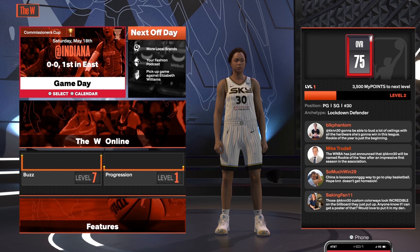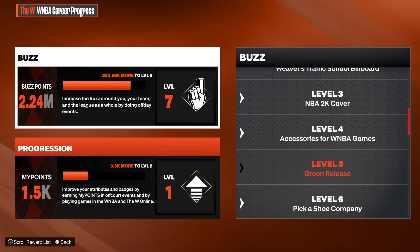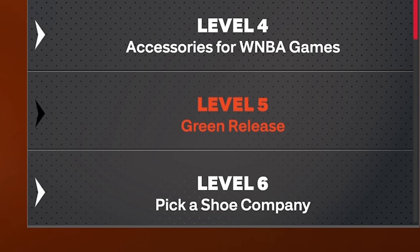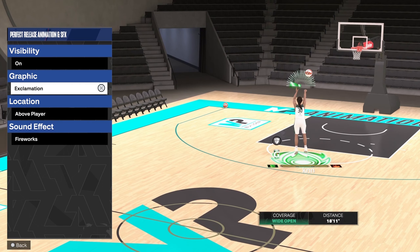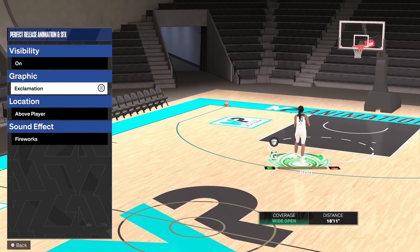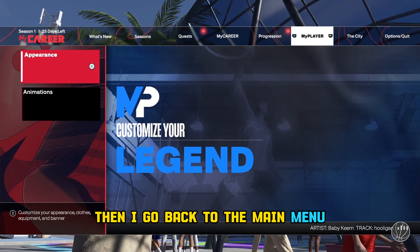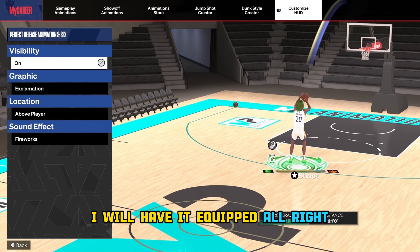I am level seven, and just by skipping like two or three seasons I went a little bit too far, but that's all right. At level five you get the green releases — that's what you are unlocking right now. I picked the one that I like, this little exclamation mark thingy. Then I go back to the main menu, go back to my player.